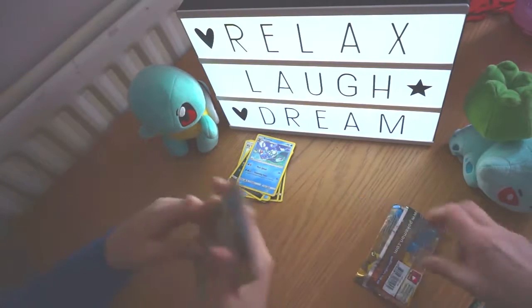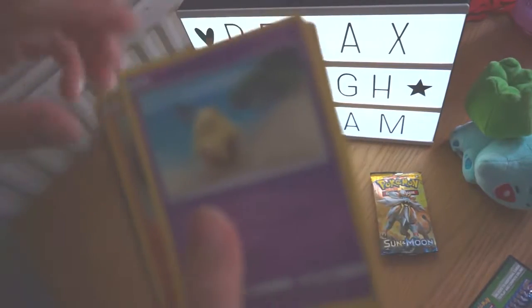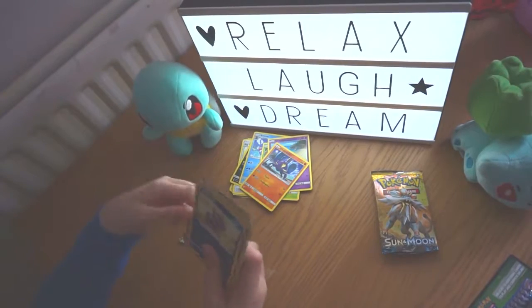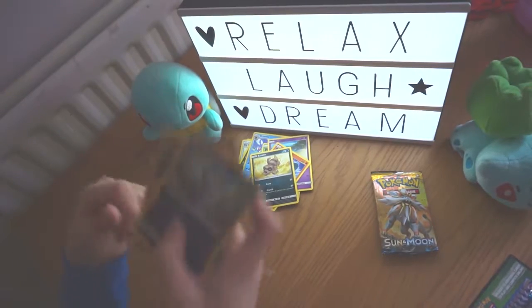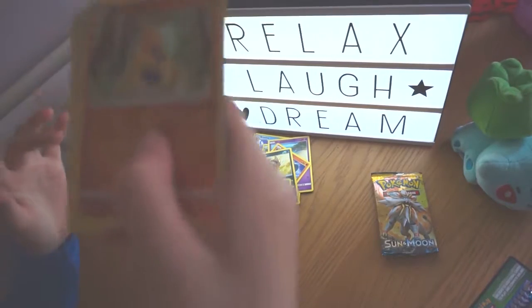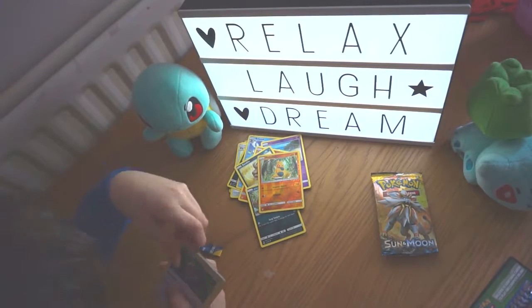Okay, so for the Sun pack, first we've got a Grubbin. We've got a Drowzee — that's really cool artwork — but yeah, Crabrawler. I've already got Crabrawler. Another Sandile — wow, this must be really common. We've got a Meowth, an Alolan version of course, and a Comfey — I'm not sure.